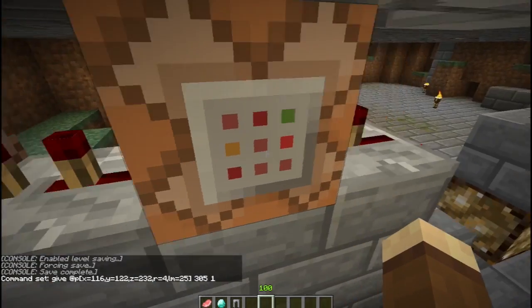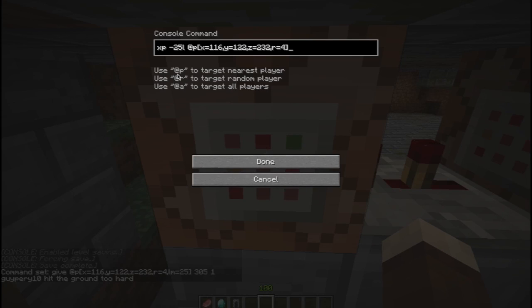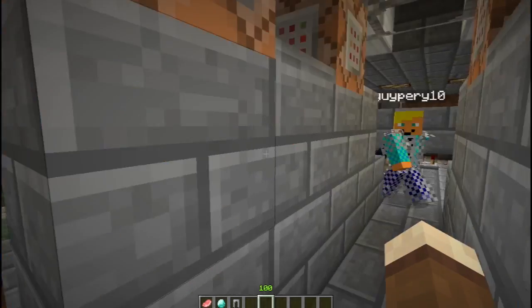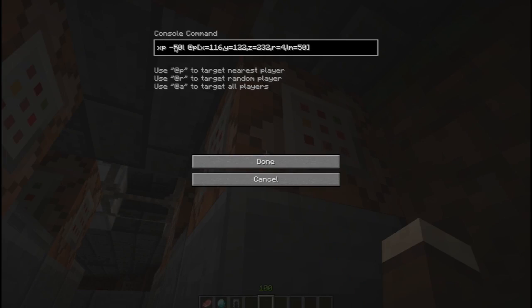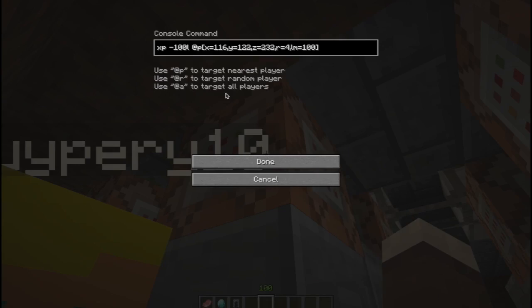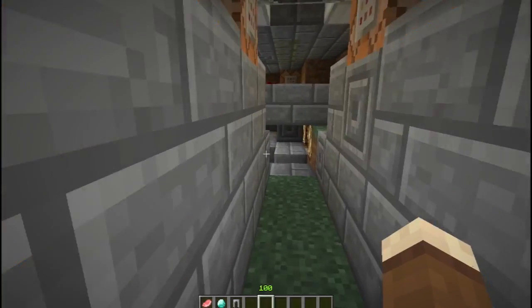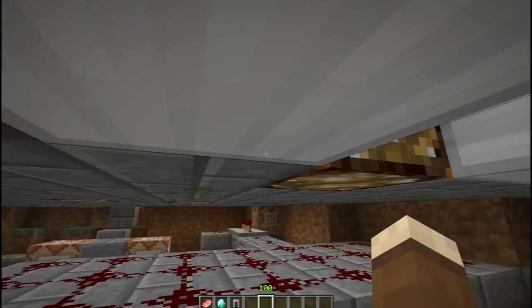There's a bit of a delay so the blocks don't fire off at the same time. Then we take XP — minus 25 levels — from whoever is in the shop within a radius of four. It works exactly the same for all items, but the costs are 50 for helmets and 100 for chestplates.